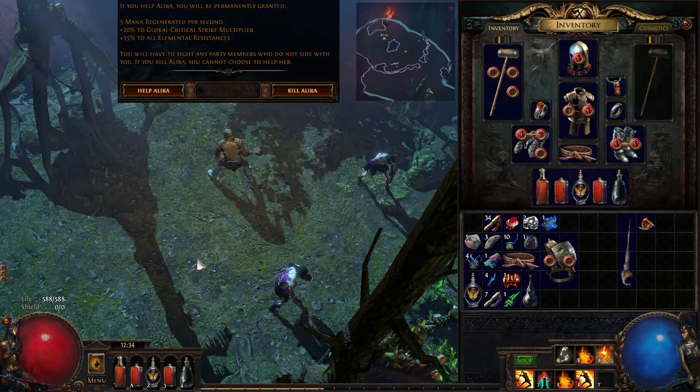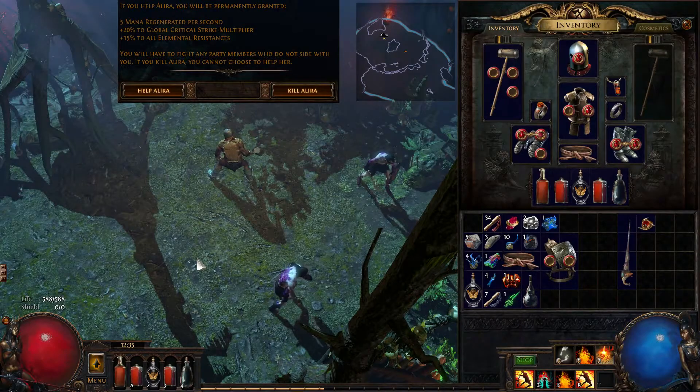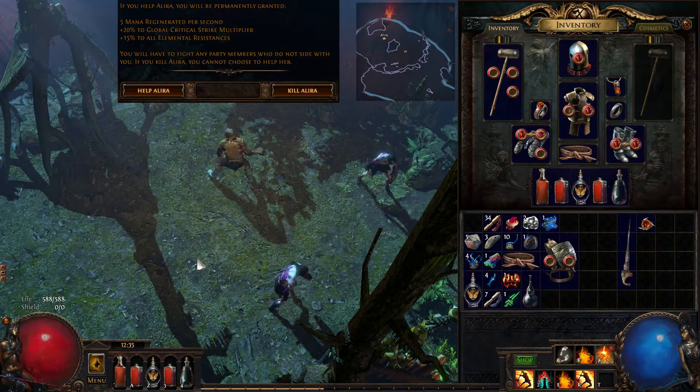So what is the conclusion of the bandits? Alira is good. Kratin is very good. Oak sucks — it's so bad, I don't think anybody is going to take that one. I think they need to upgrade Oak. The other ones are good for me.